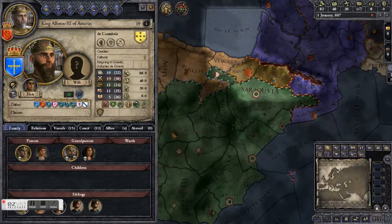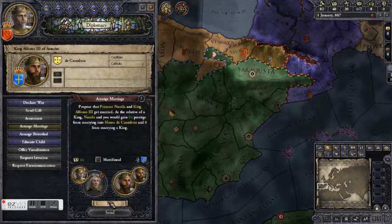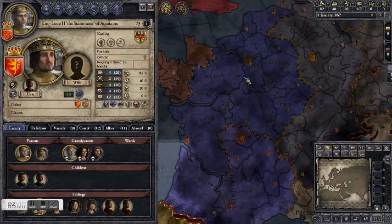Now let's look around and see if any of these other nearby kingdoms have eligible bachelors, because we do have a half-sister to marry off. We already have an alliance with this one because our king is married to his daughter. He is not willing to marry Princess Numila because she is past childbearing age and there would be no new alliance.